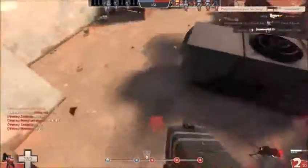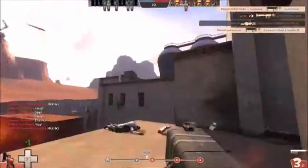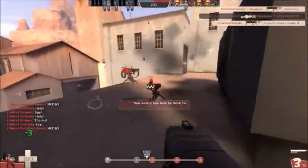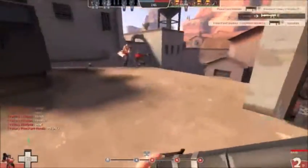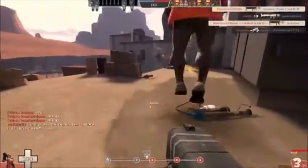I see some action up here so I just hop up, take out that Demoman who's edging the sentry. I go around here and see a soldier over there and finish him off - pretty good. I noticed my rage bar is full so I'm probably gonna pop that pretty soon.